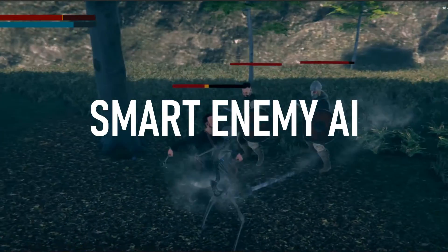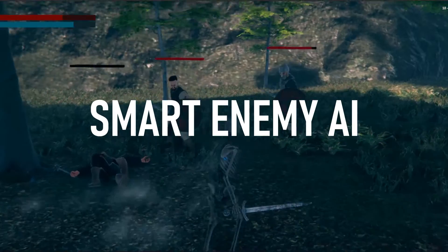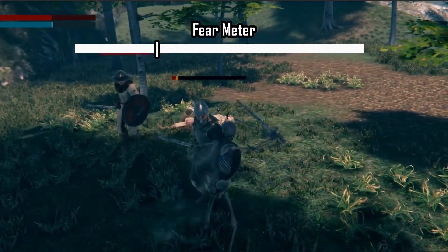Our goal in this video is to make the fleeing mechanics for our enemies. This happens when their fear level reaches a certain threshold that will make them flee and run away, emulating that they are trying to prioritize their survival.